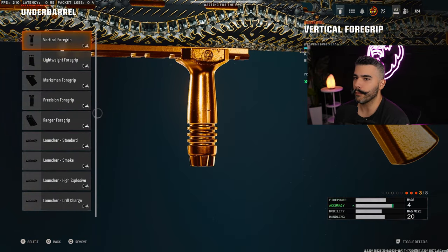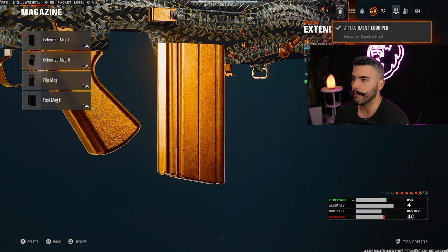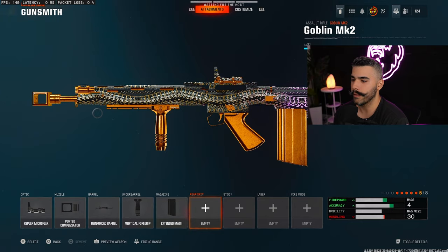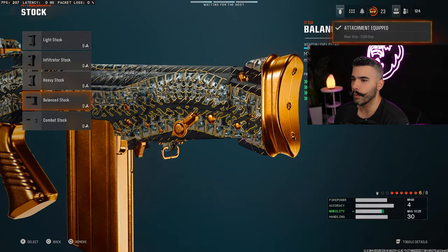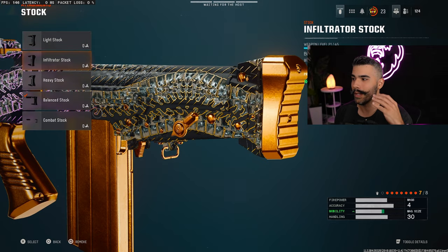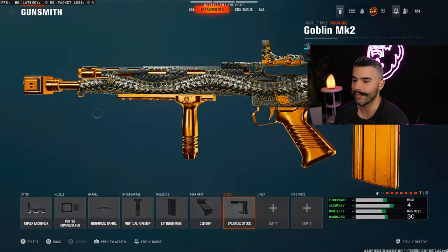For the Underbarrel, we're going to be putting on the Vertical Foregrip — the huge boost to horizontal recoil control is always nice. For the magazine, we're going to rock the Extended Max 1, but the Flip Mag is good too. The only con is that you're going to run out of ammo pretty quickly, which can be a little annoying. We're going to be rocking the CQB Grip — probably my favorite, but Ergonomic is also really good. For the Stock, we're going to rock the Balanced Stock, which is almost the same as Light Stock but a little bit better — it gives you a boost to strafe and movement speed, which is nice on an assault rifle.